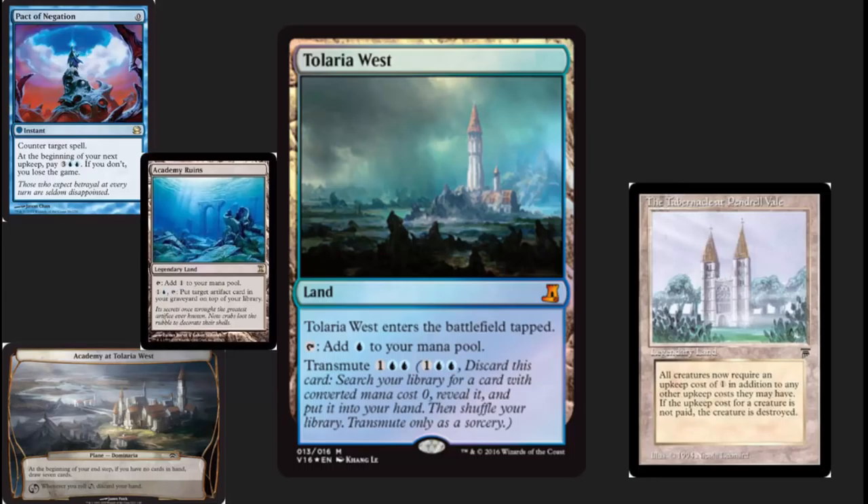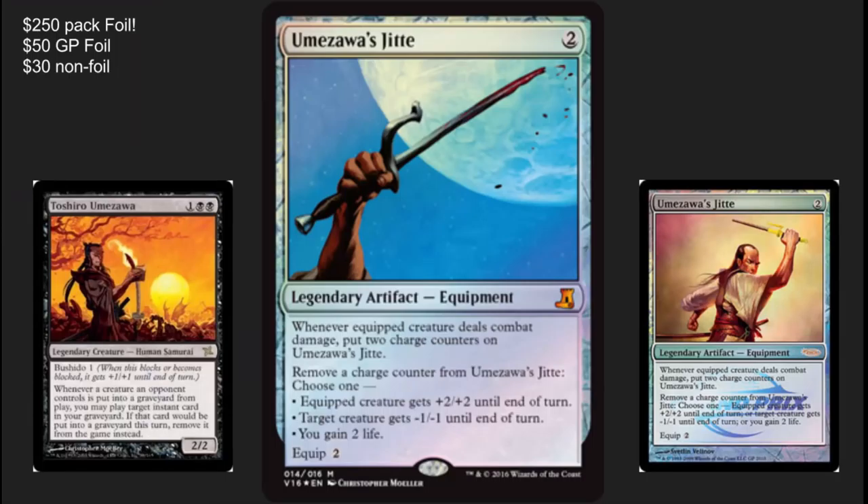Tolaria West. Wonderful card — super happy to see this in here. It's going to drop in value a pretty good amount, and it's going to be easy to pick up for a while because people are going to be buying the set for one of the next two cards. Transmute is an activated ability, so it's really a tutor that lets you go get things like Pact of Negation or Tabernacle at instant speed and is very difficult to counter. It's great for going to get lands. I especially like going to get Academy Ruins just because of the flavor of Tolaria West — discarding it to the graveyard, and then having Academy Ruins to bring stuff back. Very, very cool card. Super happy to see this in the set.